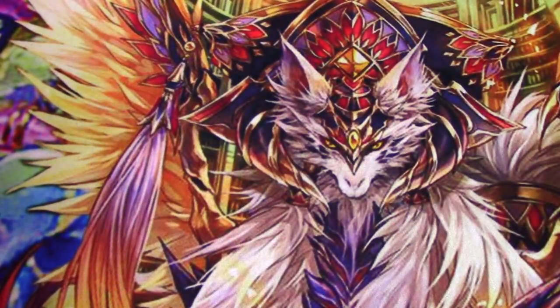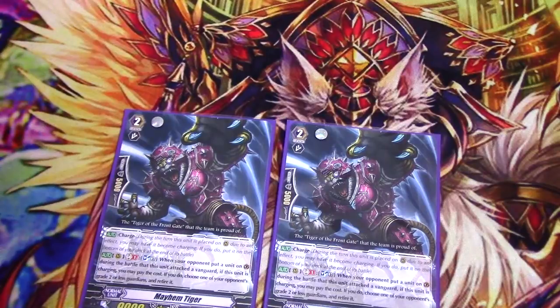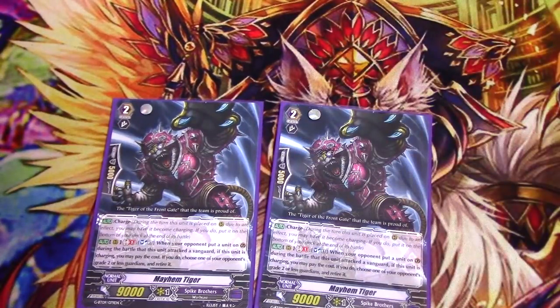Two copies of Mayhem Tiger, because why would you not run this card? He's got Charge, and GB1 when your opponent puts up a Guard Circle while he's attacking a Vanguard, you can Soul Blast if he's charging and retire a grade 2 or less Guardian. The way guarding works in Vanguard, unless the opponent uses a G-Guard or Perfect Guard, as long as you have Soul you can keep retiring their Guardians. This is really funny on the GB8 turn because your Soul gets absolutely gigantic. You used to run it at 4, but because you can search basically anything in Spike Brothers, this lineup works out pretty well.